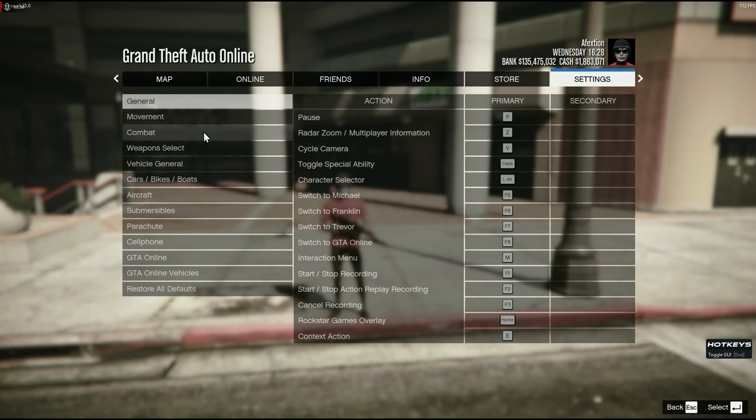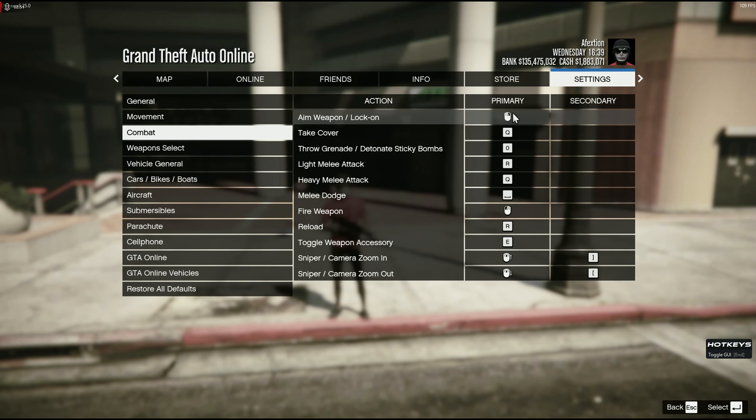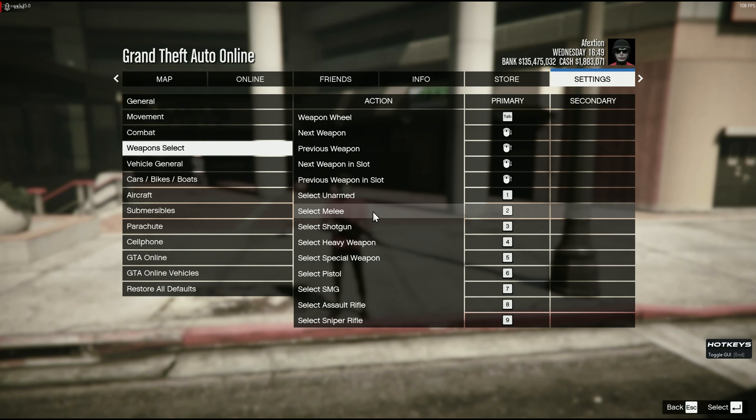So my key bindings — I just want to say with the key bindings, you're either going to want a 60% keyboard or an MMO mouse that has a number pad 1 through 12, so it's easier for binding. If you don't have that, I would not recommend using any of these settings. For my movement, they're the same. My combat is pretty much all the same. My weapon select — this is what changed. These are the best settings for my mouse because I'm able to bind it to my mouse. So if you don't have a mouse like mine or a 60% keyboard that's easier to reach the number pads, I wouldn't recommend using this.